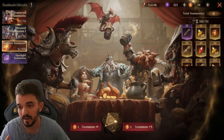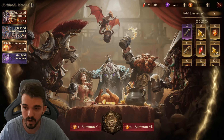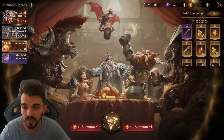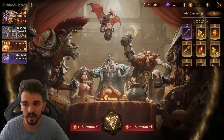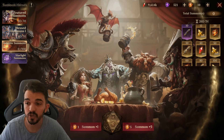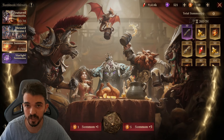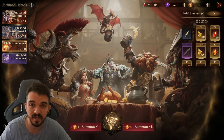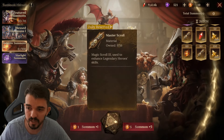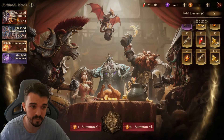The only situation where I recommend using your dices on these 100-summon event banners is if you are on season one. If you are just starting season one, don't have enough legendaries, and want to get your account stronger, this can be a good banner — you spend your dices, have a chance at new legendaries, and also get essence of creation and mastery scrolls, which are scarce in season one.